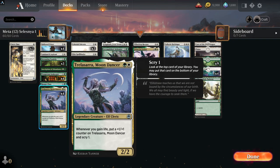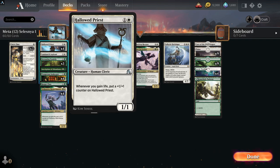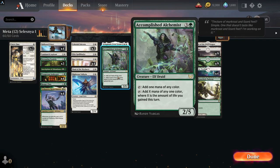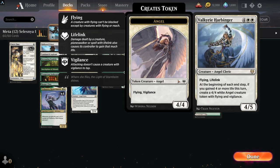Since Freyalise is legendary you can mix up the numbers a bit — if you want more Luminarch Aspirants you can add them, but that will up the rare count. The rare in this deck is Accomplished Alchemist: one mana of any color, add X mana of any color where X is the amount of life you gained this turn. This lets you potentially cast some big drops you have in the deck.